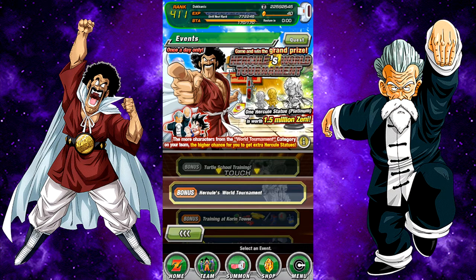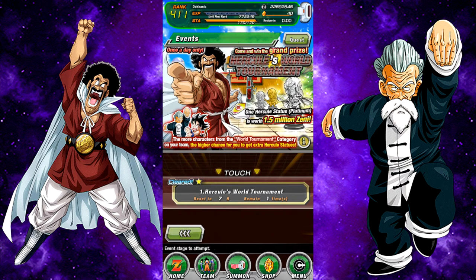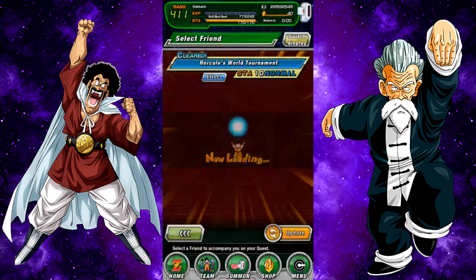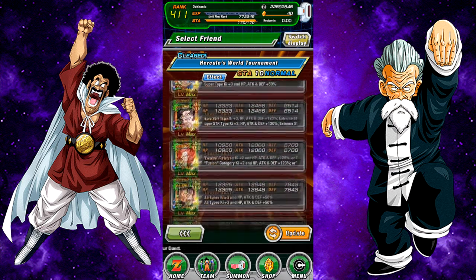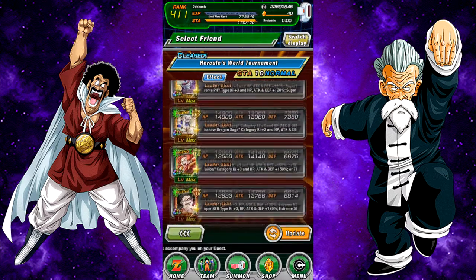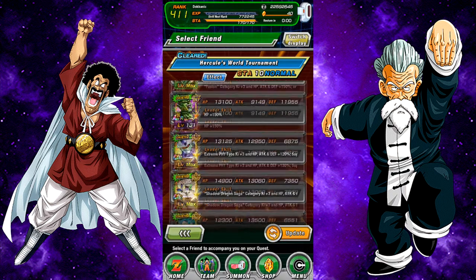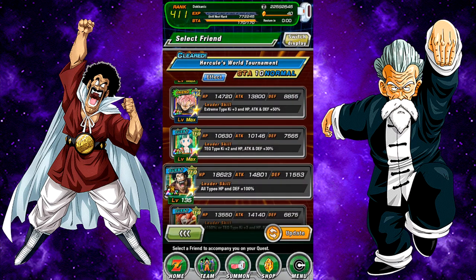We're here to do another quick video on the Hercules World Tournament - this is where you get the platinum statues. I'm going to show you the world tournament team you could use for a category in order to increase the rates of your Hercule statue drops. You need to find a friend that has the world tournament effect. I found an LR Hercule friend that will work.